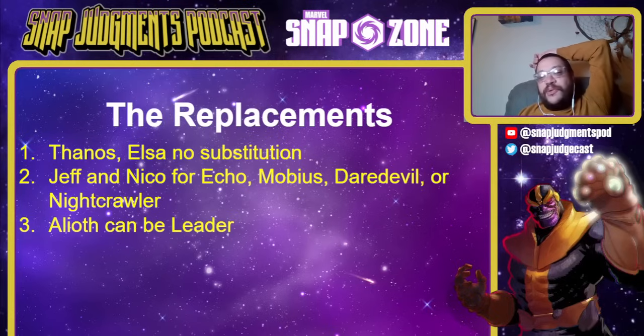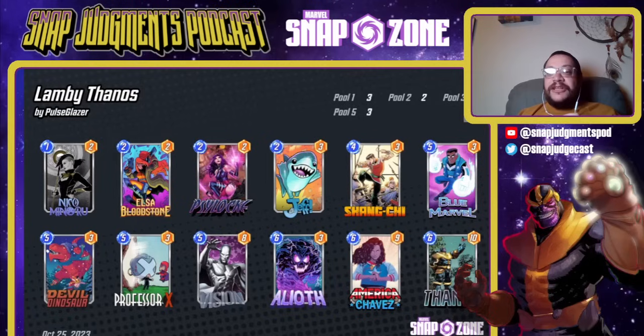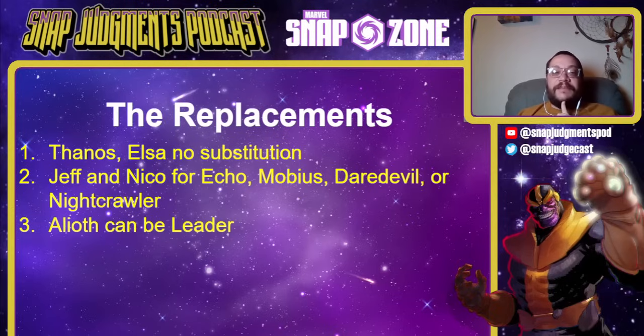Thanos and Elsa have no substitution — you have to have both. Jeff and Nico can be changed, though I don't love any of these changes and I think the deck is slightly worse. Jeff and Nico can be Echo. The latest Lambie version had Echo where Nico was, but Nico's better so Nico went in. We also have Mobius, and Daredevil or Nightcrawler in that Jeff spot. Alioth can be Leader — a bunch of people in the comments tried it and said it works totally fine. It's a little awkward with board space, but otherwise pretty good.